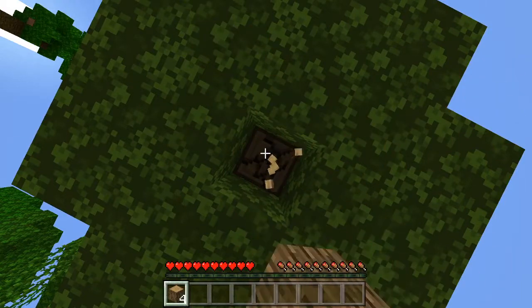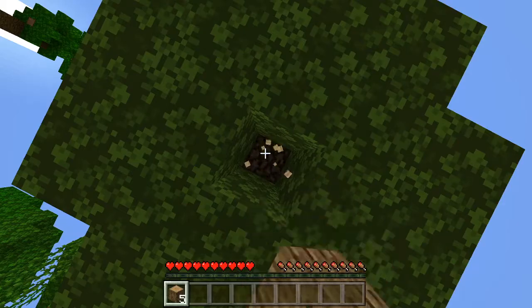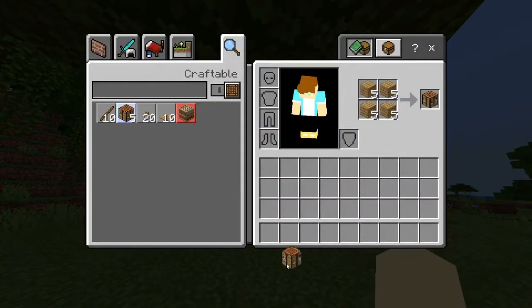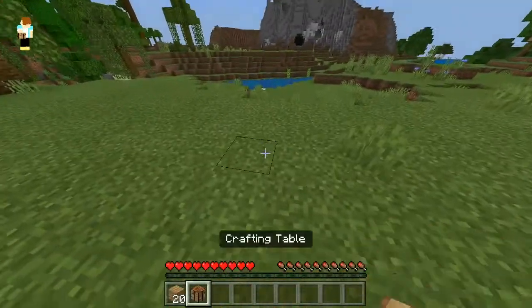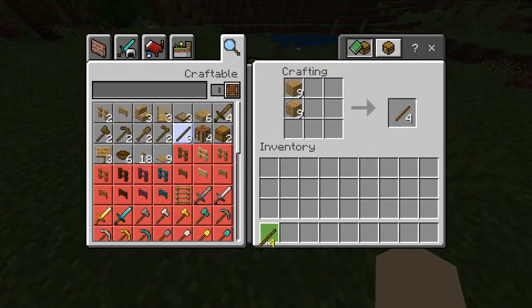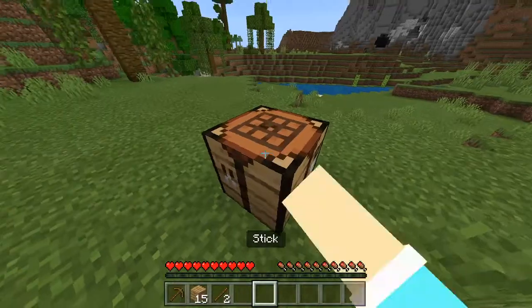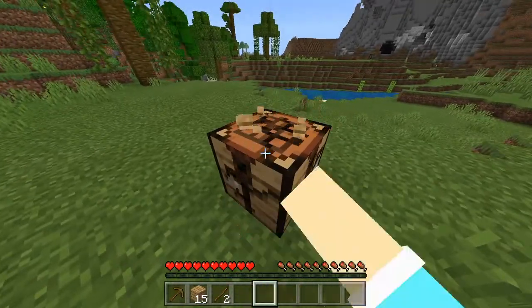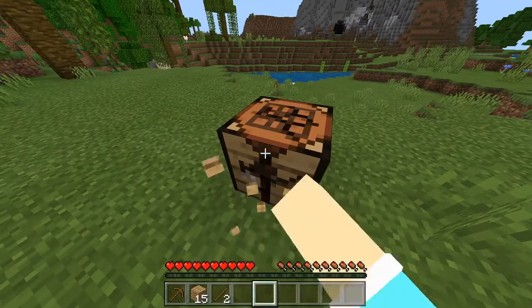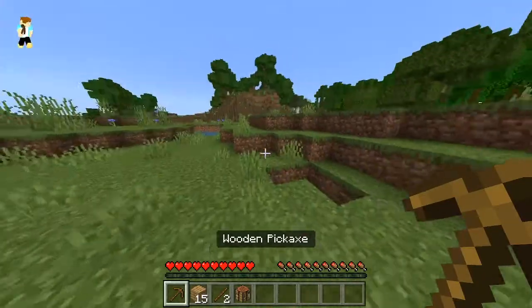Let's go ahead and chop down this tree — pretty simple stuff. Craft some wood, get a crafting table, some sticks. Basic stuff, honestly. I probably want to go explore that cave over there. By the way, this is a random seed. I have no idea what is on this seed — it's just a random one I decided to load up.